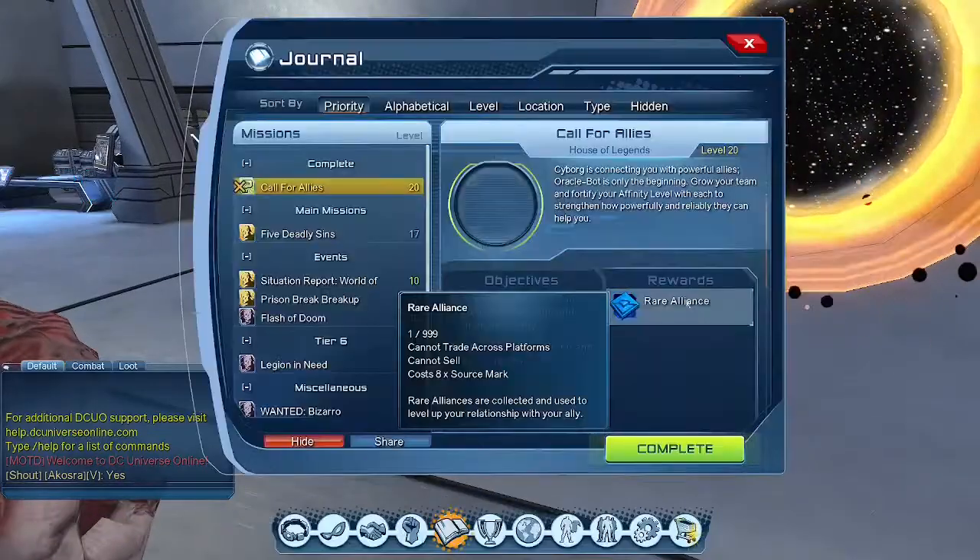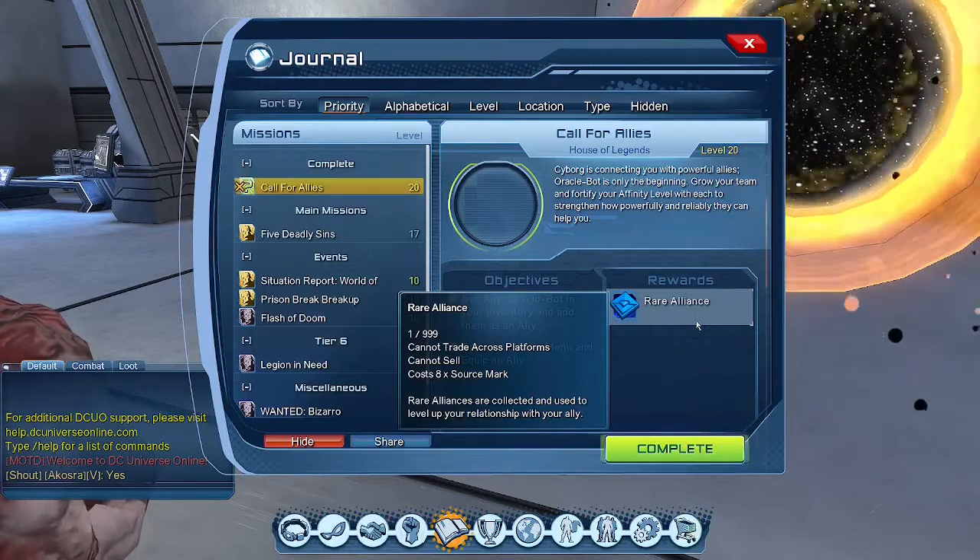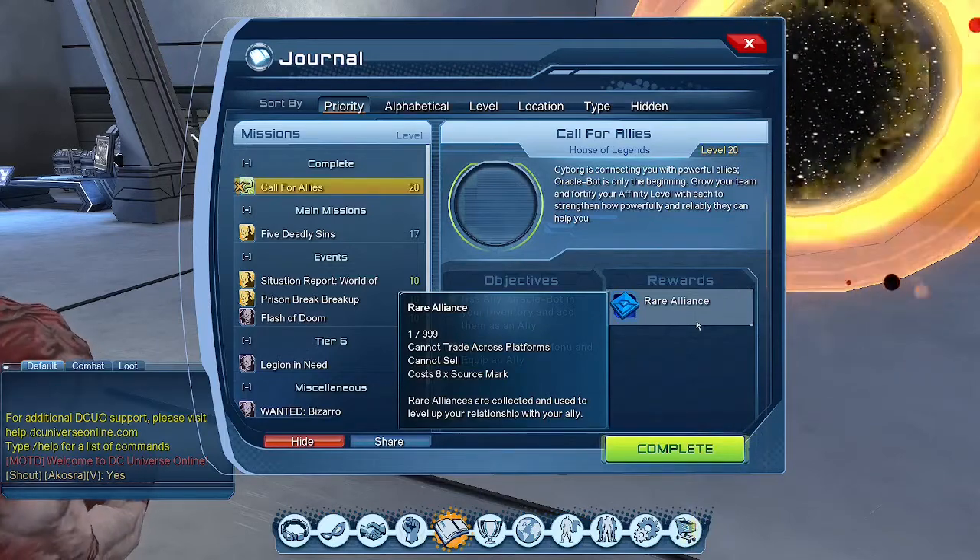In your journal, as you can see, we get a rare alliance. Rare alliances are collected and used to level up your relationship with your ally, which you need after you max out the fortification.